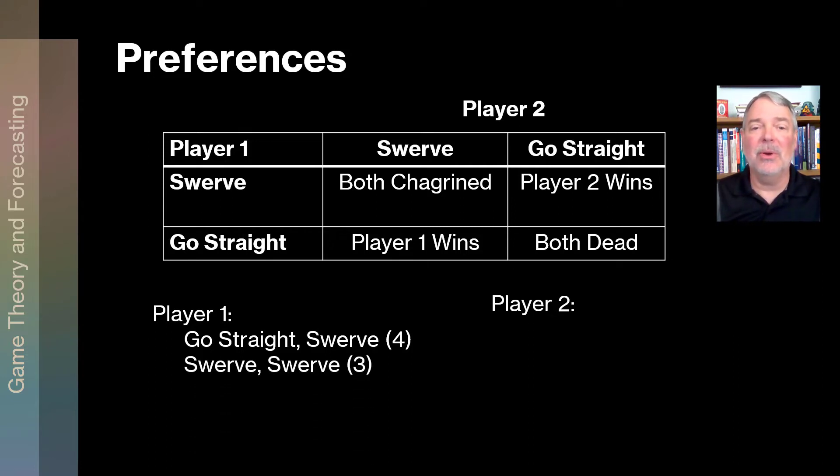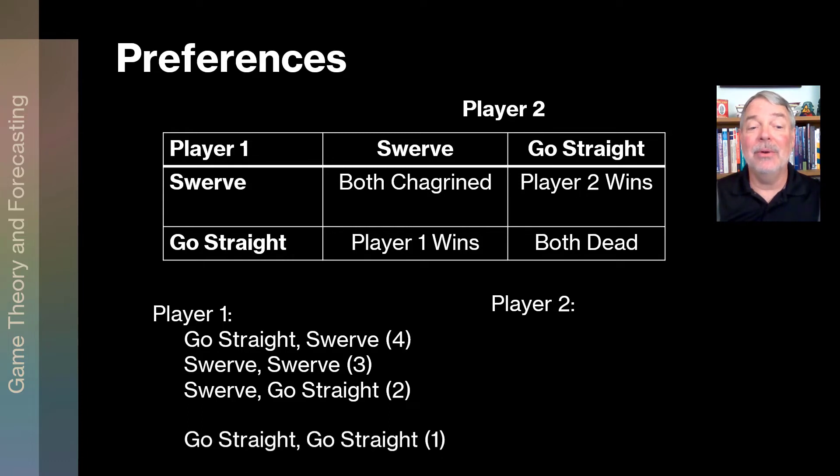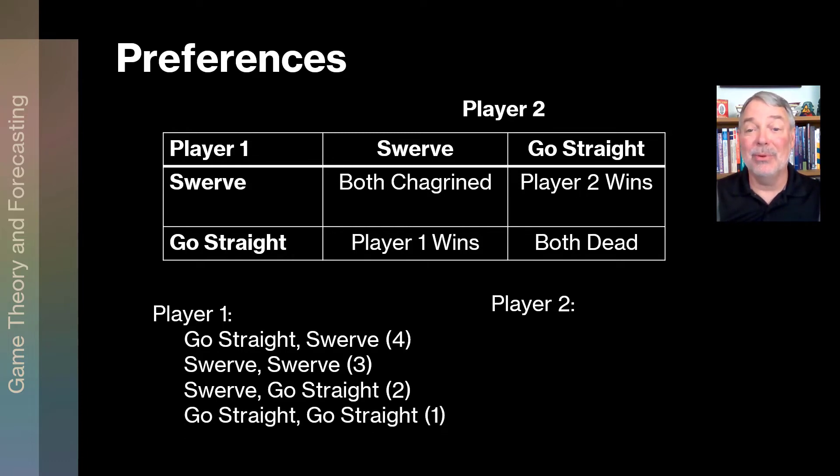Swerve-swerve — both chagrined, but no one won — we call that a three. If player one swerves and player two goes straight, player one has lost the game, so that gets a two. And the worst outcome is both going straight — being dead, crashing — no one wins and you're dead — so that gets a one. That's the preference ordering for player one.